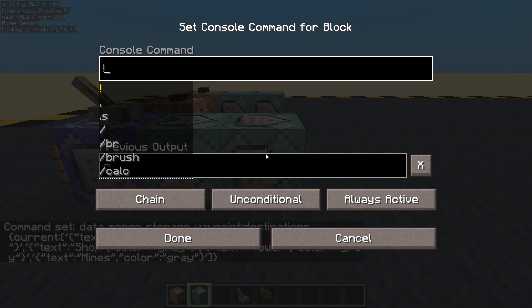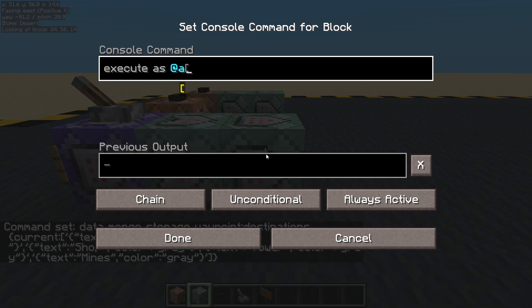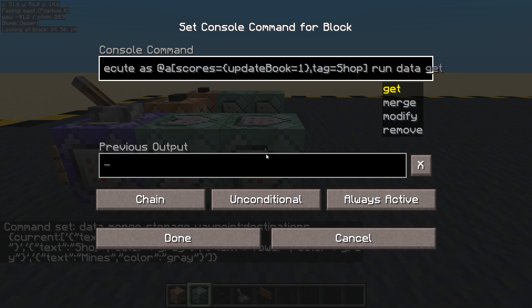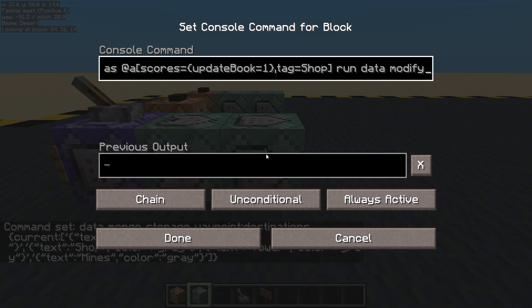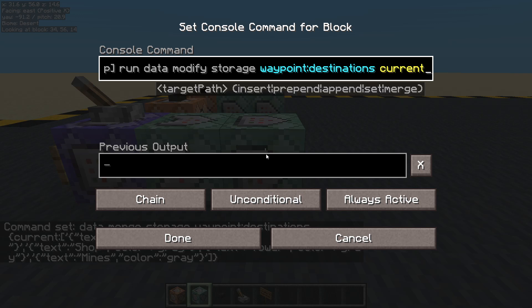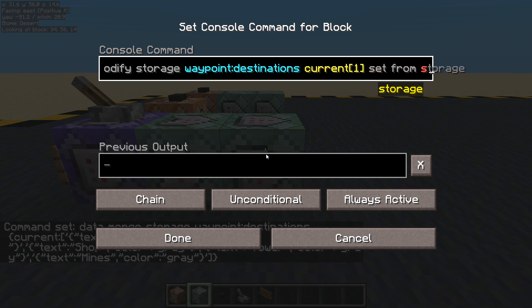Now we are going to check which players have been to different places. First, let's check that they are updating their book. Have you got the tag for 'shop'? Basically, have you been to the shop? If they have, we will run data modify storage waypoint destinations current - so current is the one we set all to gray. But if they've been to the shop, we are going to change number one and set from storage waypoint destinations master one. The difference: current one is gray, master one is green - so if they've been to the shop, we set that to green, overwriting the gray one.